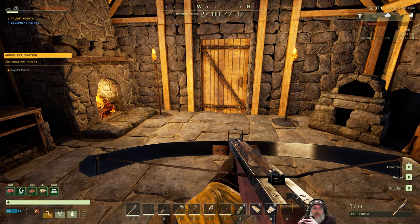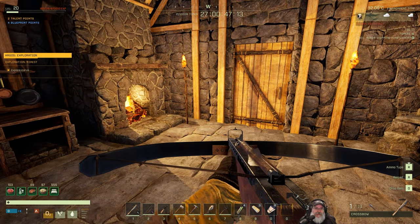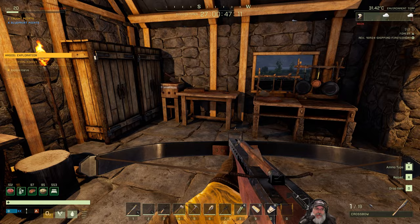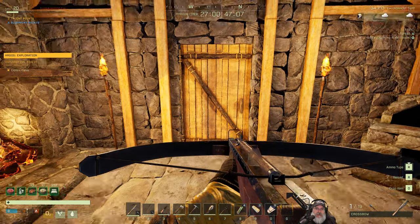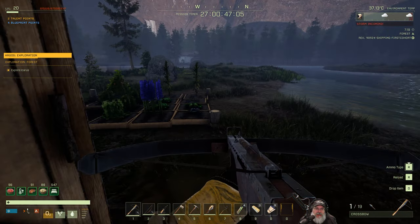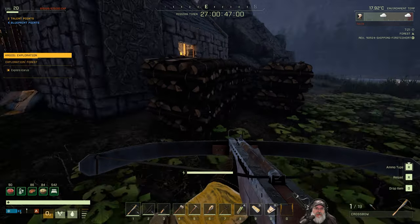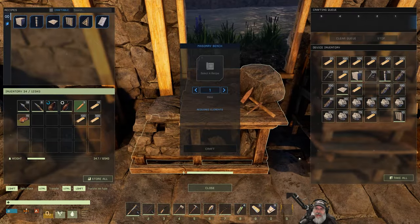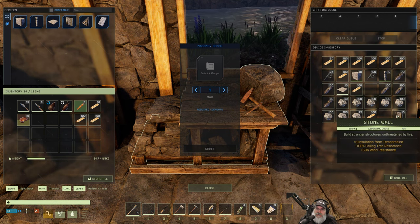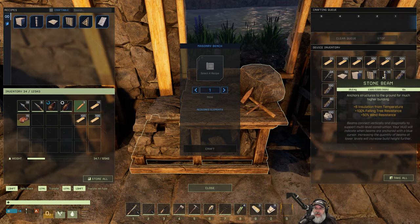Welcome back everybody to Icarus. I'm an old guy gaming and we finally hit level 20, which means we now have access to tier three. Before we take a look at that, I want to show you a couple things. I spent a lot of time logging and mining stone - we got some wood piles here, a lot of stone and wood, plus some stone pieces that we've created and we're gonna get started with our build.